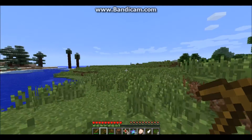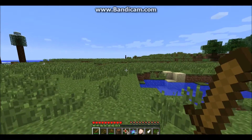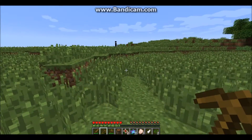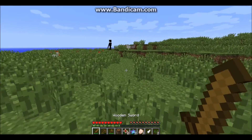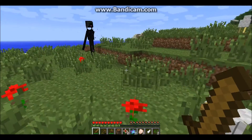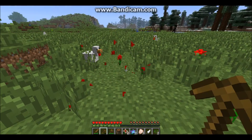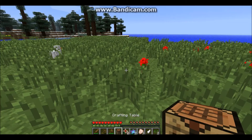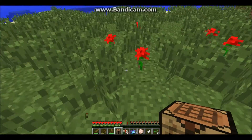An enderman must have spawned in a cave and then teleported out of it — that is cool. It looks like he's attacking me. Is he? He's not looking at me... that's creepy. I don't know if it's the mod or the new 1.4.6.